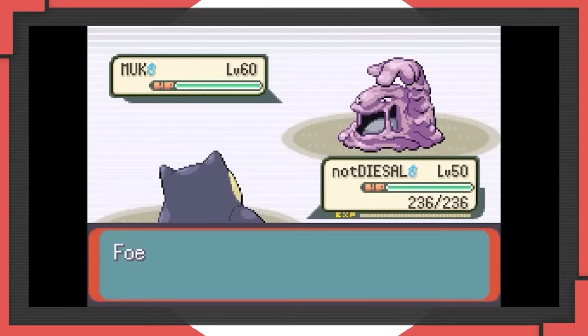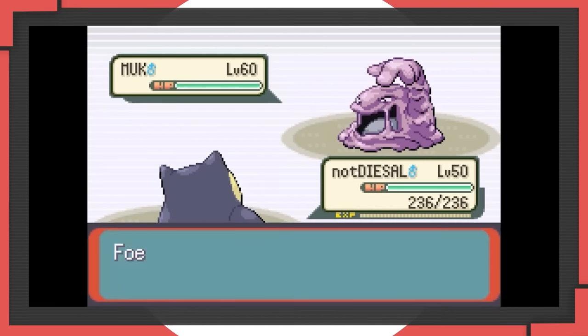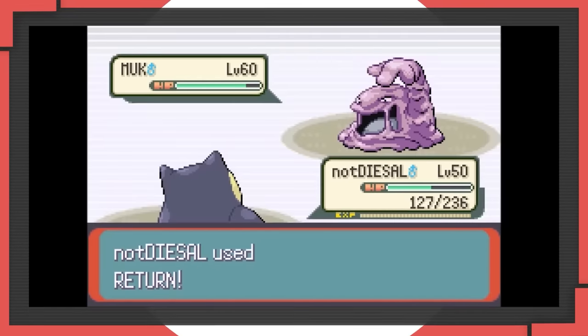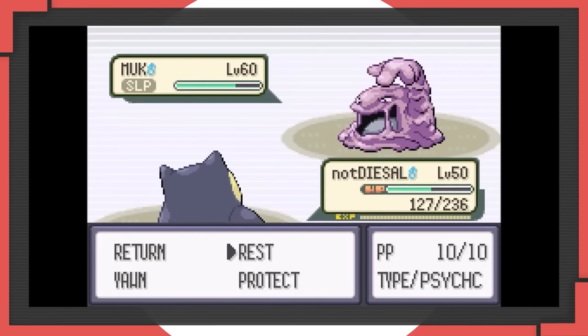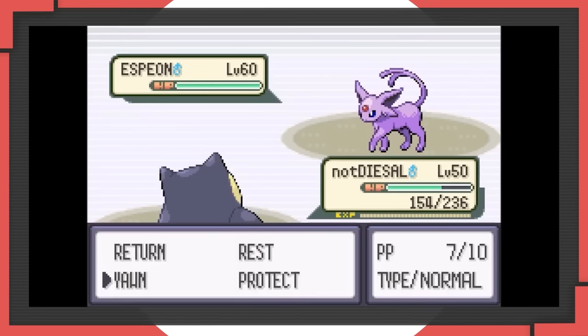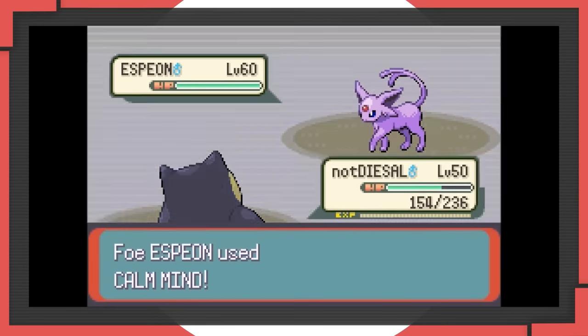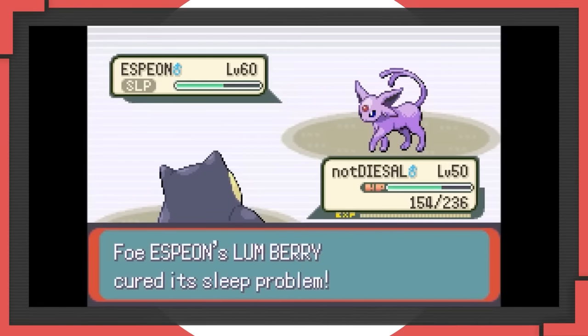Yawn is interesting compared to Spore because it doesn't give you the immediate benefit of shutting down an opponent - they're still always going to get an attack off the turn you use Yawn. However, it can be good for the one guaranteed sleep turn to be delayed. You can use it to get a free switch. If you're planning a fight and you can't find a way to get your fragile offensive Pokémon in, Yawn might be the way to go.